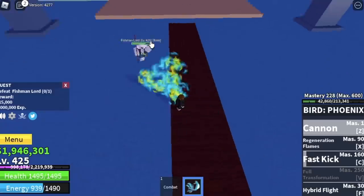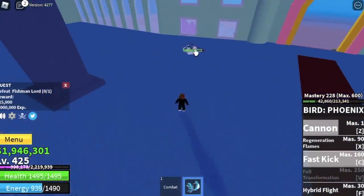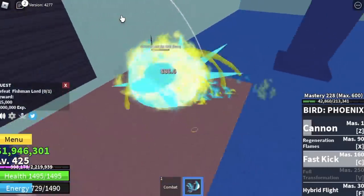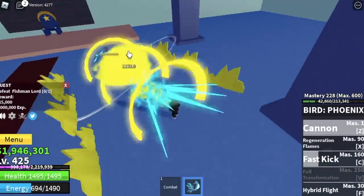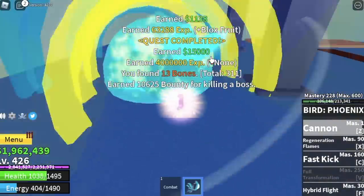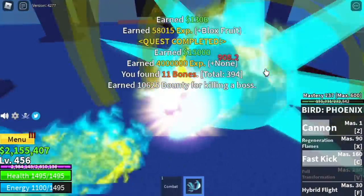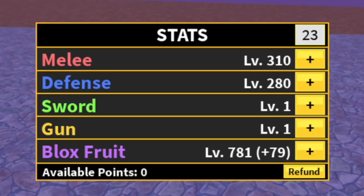How to defeat the fishman lord: every time you attack, go sideways to dodge his trident skill. As long as you can dodge that, everything will be fine. Use your skills whenever your cooldown is ready, then move to the side and attack him. Be patient — our goal level here is to reach level 450. Stat check: 310 melee, 280 defense, all into Blox Fruits.